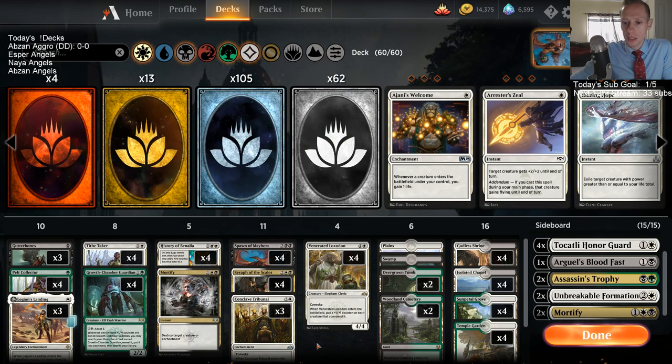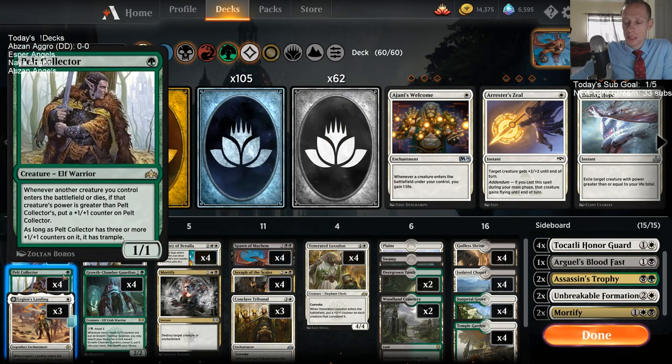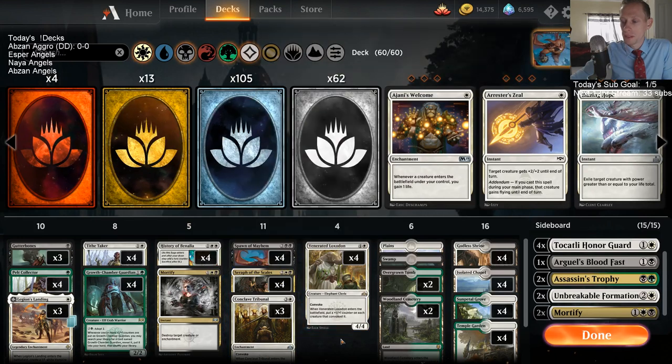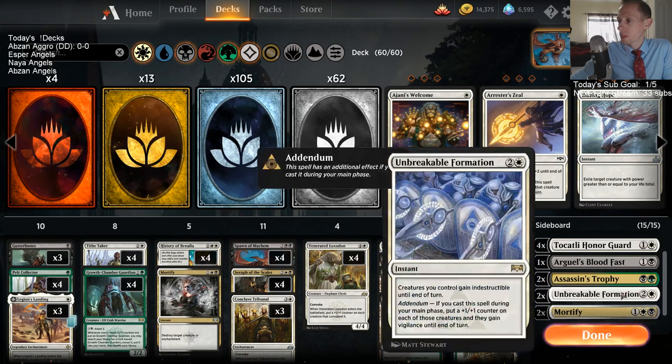Spawn of Mayhem also has Spectacle for 3, so if we get some damage in early, we can actually have Spawn of Mayhem act as a 3-drop as well. The only card in here that really necessarily always costs 4 or more mana is Seraph of the Scales. But I like what we got going here. We're basically a Pelt Collector deck where there's a lot of different creatures to grow the Pelt Collectors.